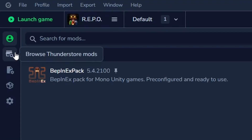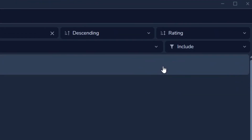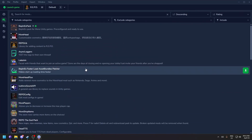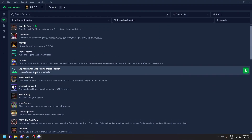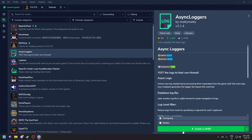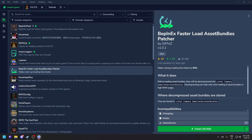For the next step, let's install more mods. Go to the second tab — the Thunderstore Mods tab. To find popular mods, click the Rating column to sort by rating. You'll see the most popular mods for this game. Search for the library mod to add more content to REPO, and also install the mod that helps other mods load faster.